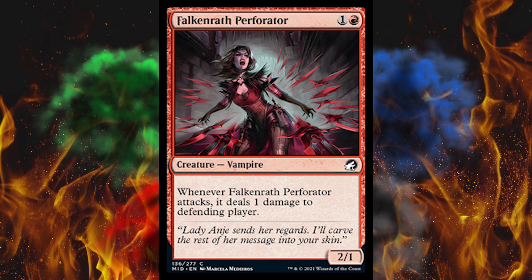Next up, Falkenrath Perforator — a 2-cost 2-2 vampire. Whenever it attacks, it deals 1 damage to the defending player. Doesn't really work in the Bombardment deck. You can tell they really phoned in the color red on the vampire half and just put it all into werewolves — because, duh, Crimson Vow.